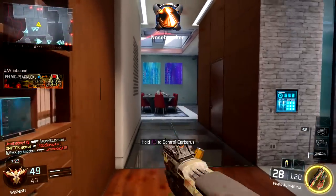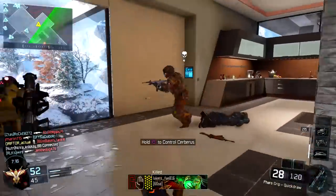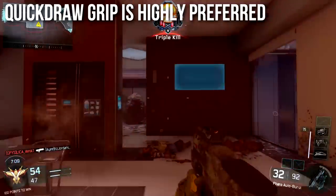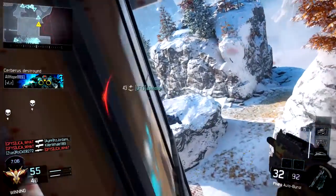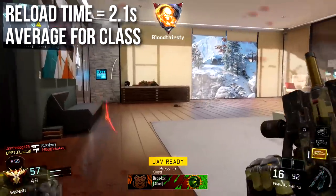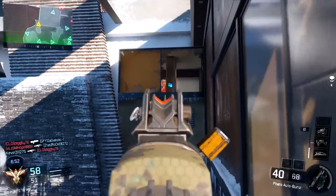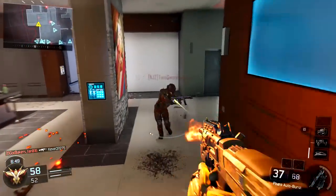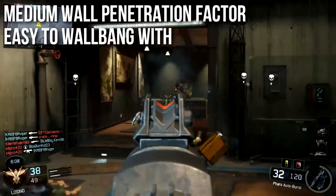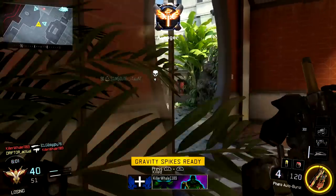ADS time is 200 milliseconds, which is average for the class. I prefer quick draw grip to snap to ADS quickly and get my burst on target fast. Reload time is 2.1 seconds, approximately average for the SMG class. Running fast mags can drop that down to about 1.4 seconds. It has a medium wall penetration factor, making it easy to wall bang with — you can definitely do it with the Pharaoh.